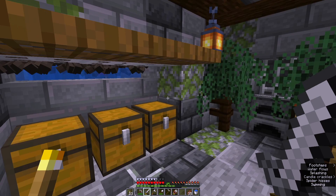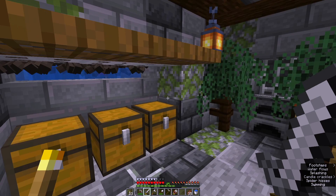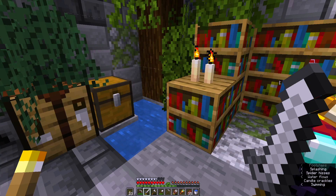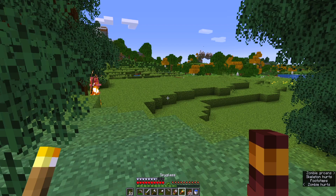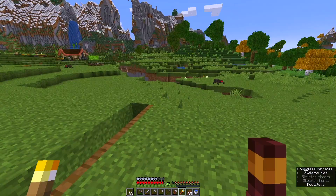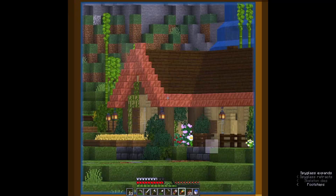There are only a couple more things I want to do this episode, and that is test out the spyglass. So this is how you make a spyglass — very cool. Let's head up and test this thing out. Whoa! Excuse me, that is rude — these spiders just hanging out. Look at the house — oh look at how much it's oxidizing, it looks so good. I can't wait for it to turn that greeny blue color.